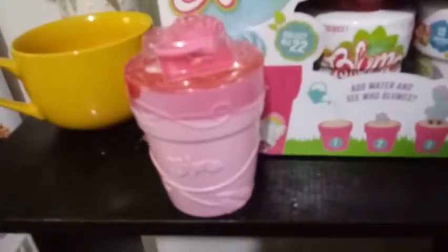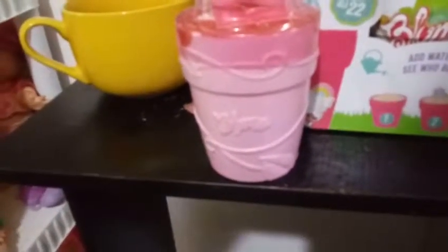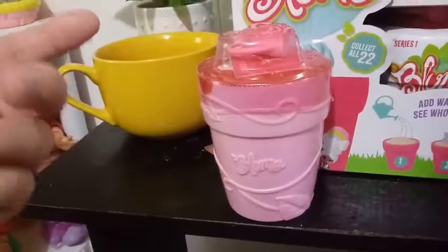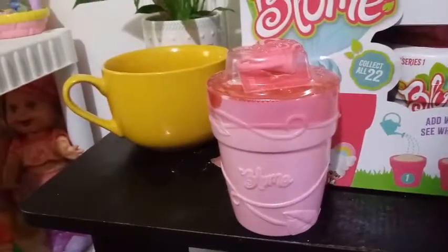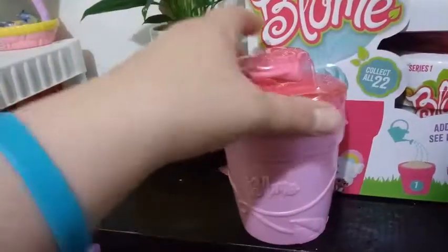I had reason to believe that this girl was going to be in a pink pot because the last 5 that I opened have been 2 blues, 2 light greens, and 1 pink. So I was going to assume it would be evenly colored. So far there are only 3 pot colors you can get: the light pink, the light green, and the teal blue.